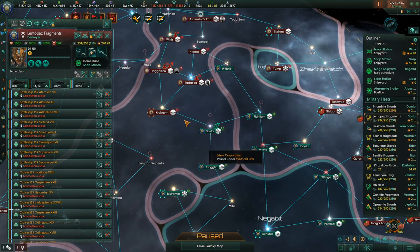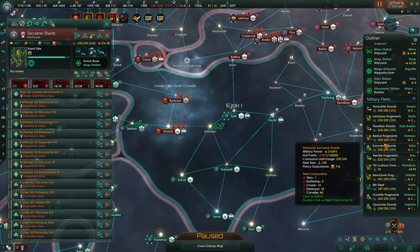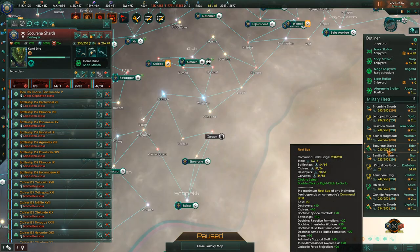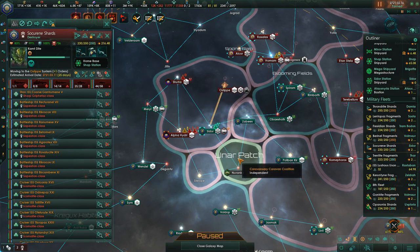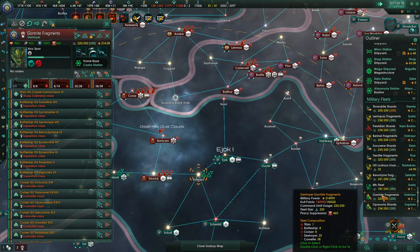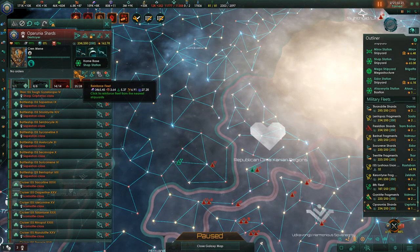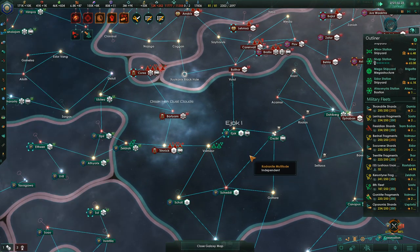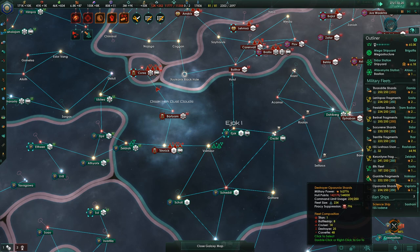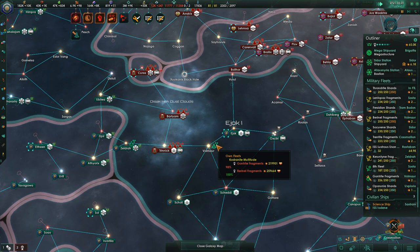Lentipaz Fragments — I really want to start pushing with them, but we're just not ready. Baronelle are in position. Socarine are over here — we'll grab this and then backtrack over to here. Gontrite are in position, and Operunia are ready to be jumped over. We're going to go ahead and start reinforcing them and bring them right on in. So how many fleets do we have here currently? We have two — this is going to be three, four fleets. Is four fleets going to be enough? I hope so.